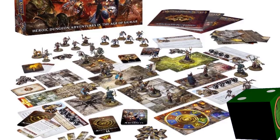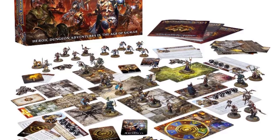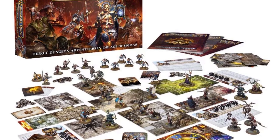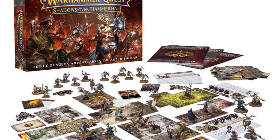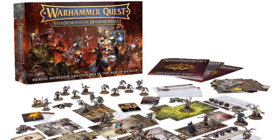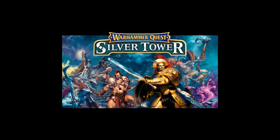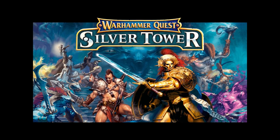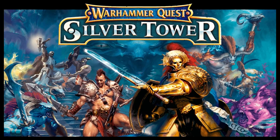Warhammer Quest Shadows Over Hammerhal was released in 2017. Unfortunately, due to Games Workshop's new policy of crediting everything anonymously to the design studio rather than crediting individuals, we don't know who created and worked on the game. I guess you can look at it as a companion piece to Silver Tower, which was released the year before — whereas that was cooperative, this is Games Master versus Players.